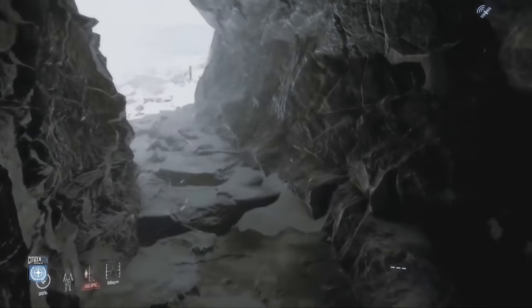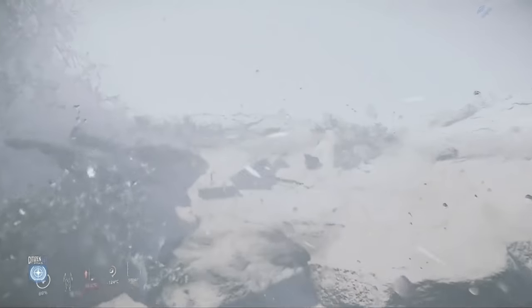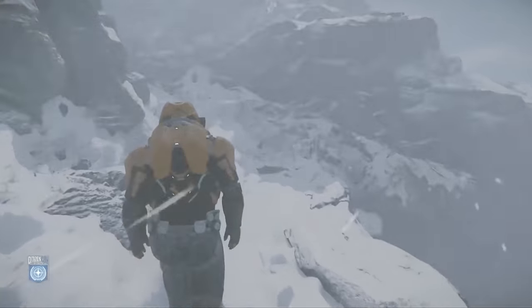They have released some updated space station interiors, which is the first step in bringing the interiors in line with the new larger exteriors, but there's still a way to go before they're considered finished — including adding more spaces to make them feel more alive. They have recently moved the abandoned and automated stations off the roadmap in the short term, but there's a lot more they want to do with space stations and interiors in the short to medium term.